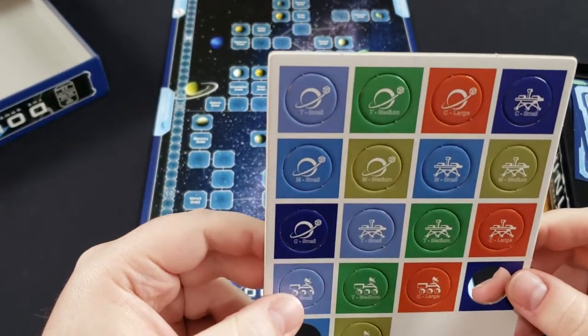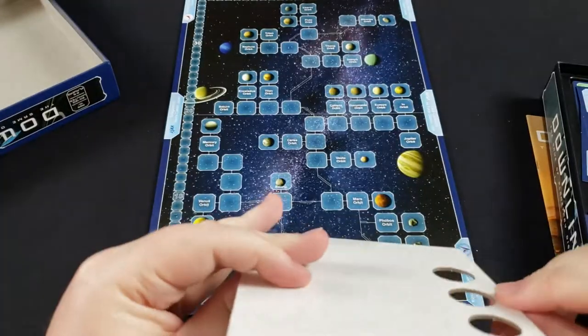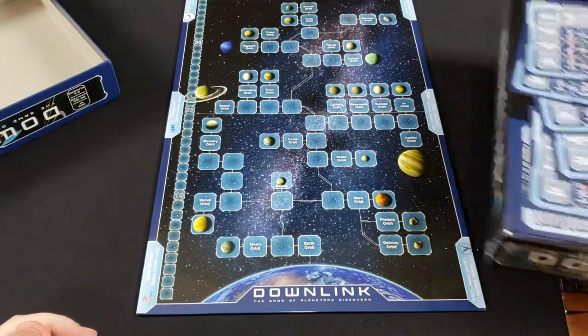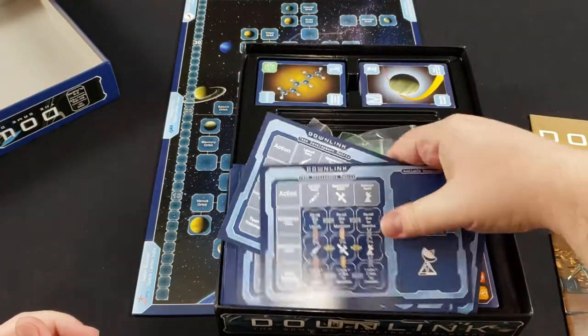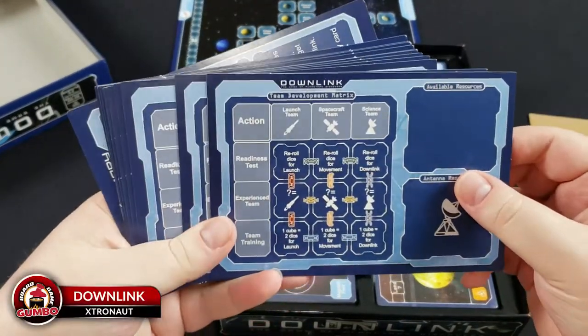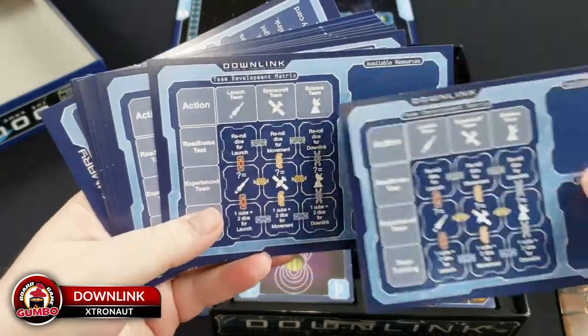Here we've got some punch board. It all punches out really well — it's nice thick stock. These are for each player: these are your base stations, essentially where you'll hold your resources and take your different actions.